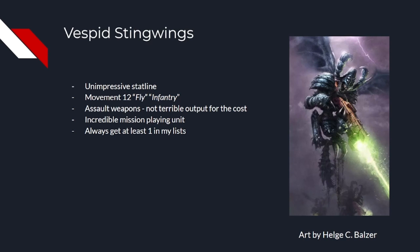This makes them ideal mission playing pieces. Even if you don't draw or choose those missions, the ability to drop down on an out-of-the-way objective with such a cheap unit is very valuable. After Ghost Keels, they're the second unit I'll probably make sure is in my list every time.